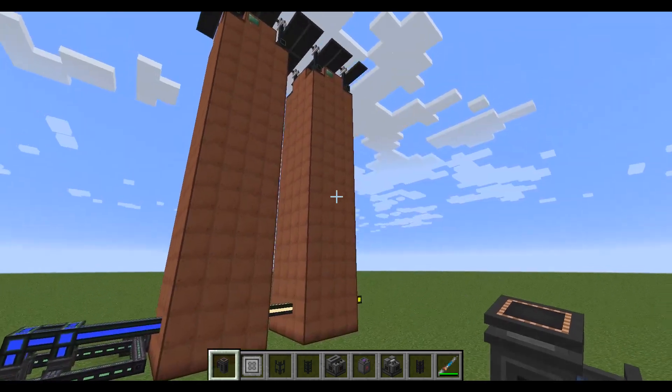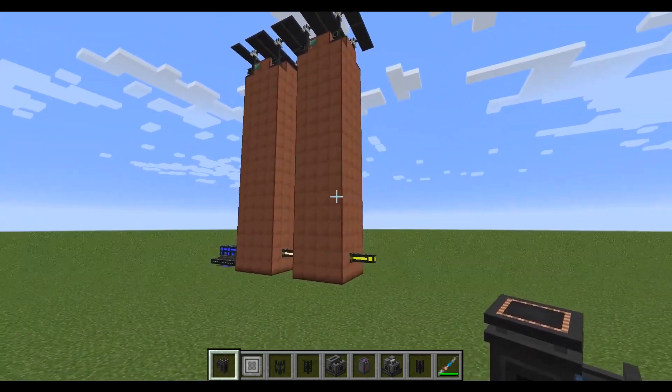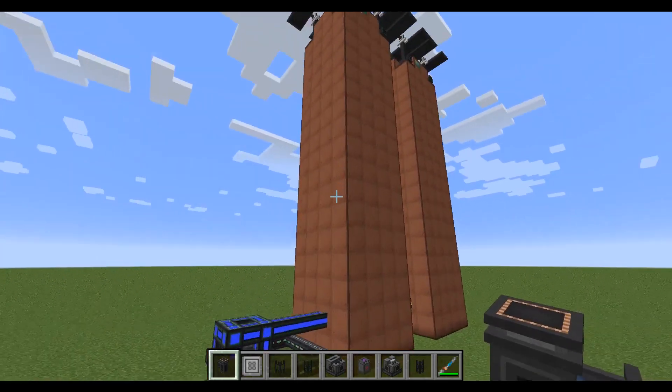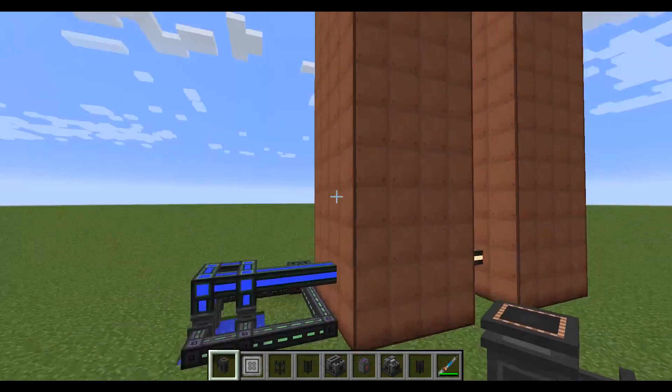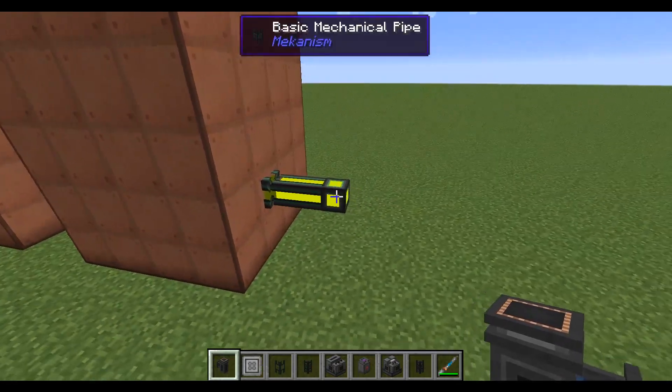To start, you're going to want two evaporation plants set up like this. I already have a video on how to make these, so I'm not going to explain how to make them — watch that video first and then come back to this one. You just need one making brine, and then feed the brine into another one to make liquid lithium.